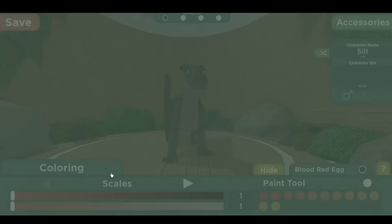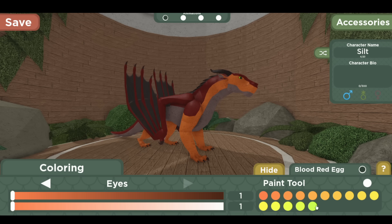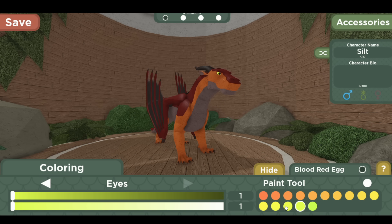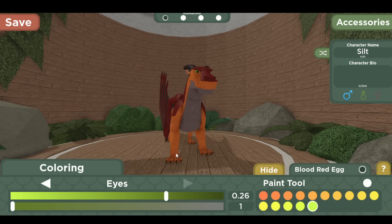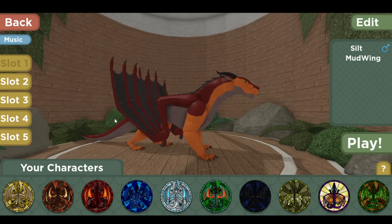On to mud wings. Mud wings can also be more saturated now, so you can actually get Clay's colors and stuff. They have two new shades on their eyes and they can get actual green eyes now, because that made sense. Also, I said I made these palettes, but a lot of help was from Thrush, so yeah.